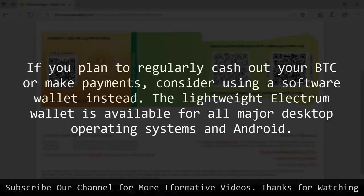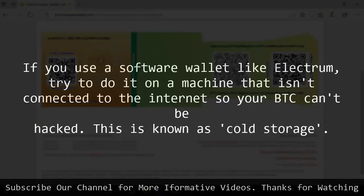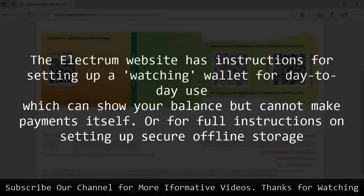If you plan to regularly cash out your BTC or make payments, consider using a software wallet instead. The lightweight Electrum wallet is available for all major desktop operating systems and Android. When you create your wallet, Electrum will generate a seed of a dozen random words to use as a private key. This means you can restore your Bitcoin wallet if anything happens to your computer. If you use a software wallet like Electrum, try to do it on a machine that isn't connected to the internet so your BTC can't be hacked. This is known as cold storage. The Electrum website has instructions for setting up a watching wallet for day-to-day use, which can show your balance but cannot make payments itself, or for full instructions on setting up secure offline storage.